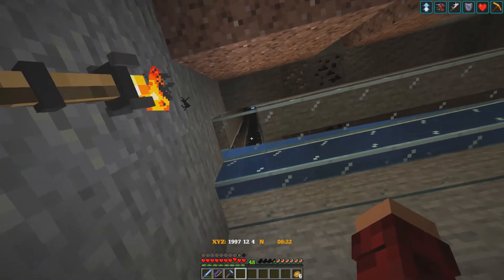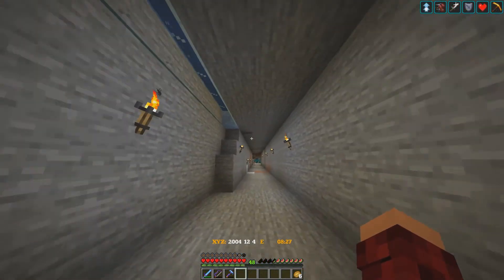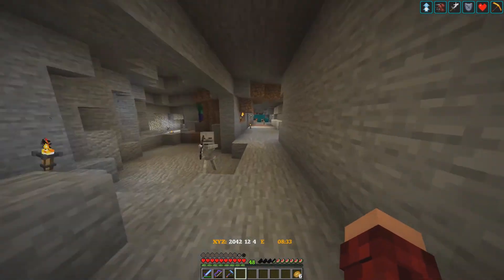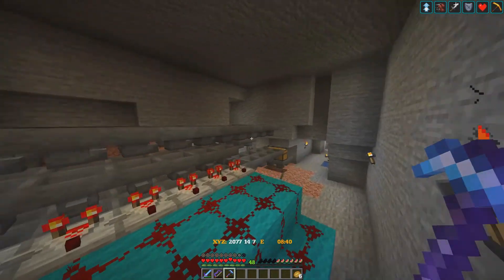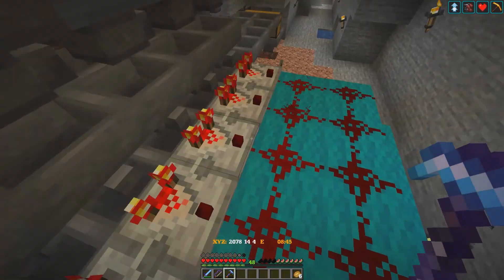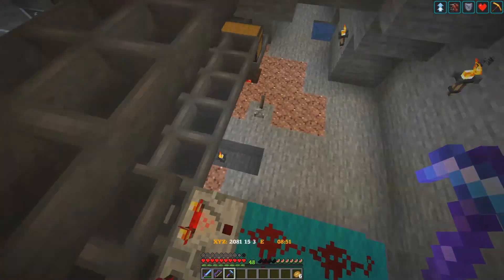Here we have the water stream coming through here and it is connected all the way up to the top. The drop chute is in and right over here they asked me to put in a sorting system — a little bit of a buffer here — and we have a double-sided sorter just so that it can run at double the speed.